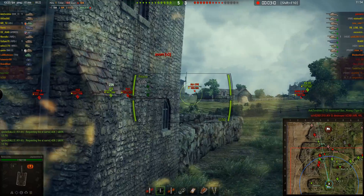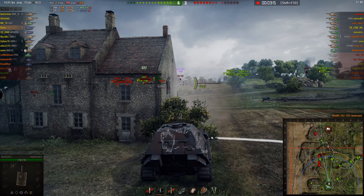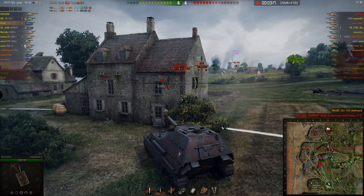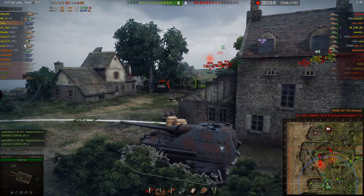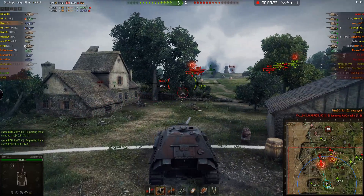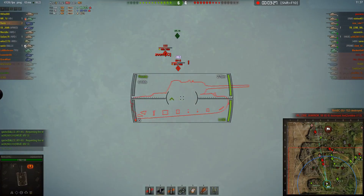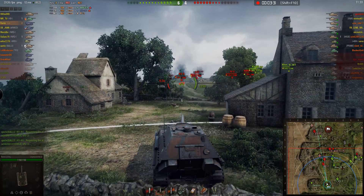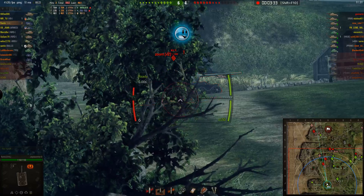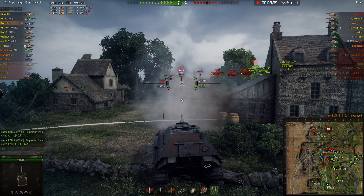I spot a 155 here. He gets spotted — tunnel vision, he doesn't know we're here, and he takes a hit. That's my second kill in the game. I decide I really need to help out the guys in the middle. It's quite a lucky shot to track the KV-3. Looks like he used his repair kit earlier, so he gets taken out of the game.